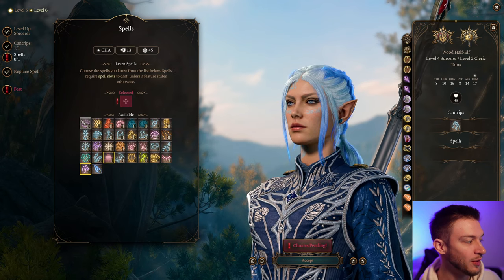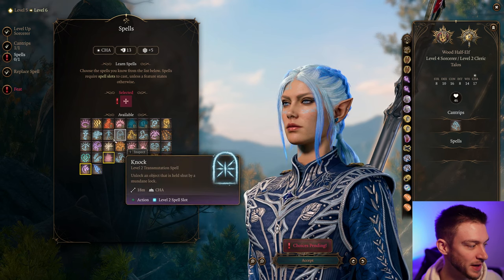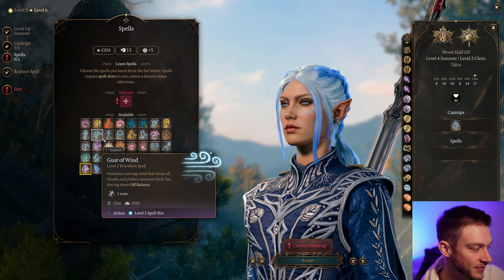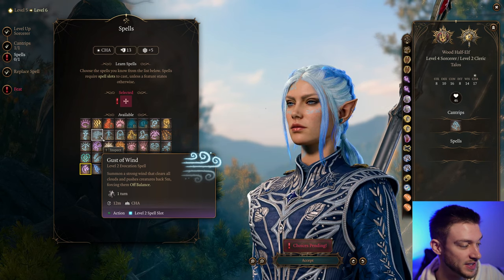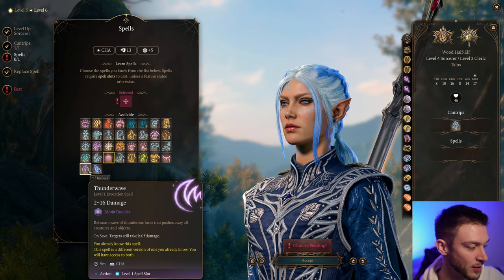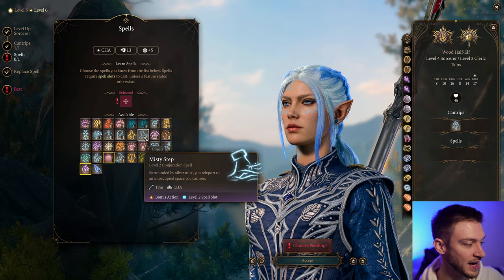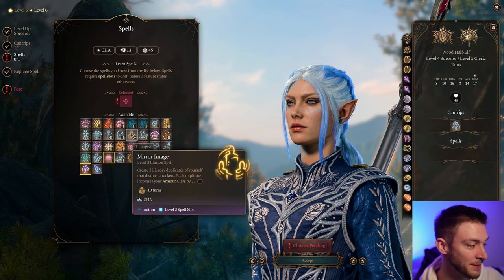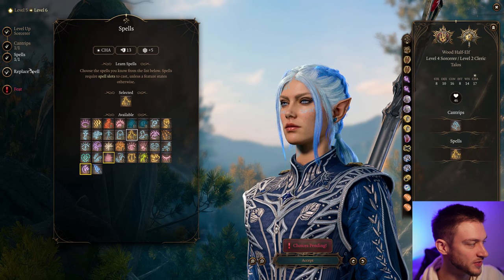For our next leveled spell, we can go with Cloud of Daggers — it's not a bad concentration to put in doorways sometimes. But Invisibility has its usefulness if you want more utility and defensiveness. Gust of Wind can be nice too; it pushes back five meters and makes them off balance, so you can push things off cliffs. We also have Thunder Wave that will do that. For the level 2 spell slot, Mirror Image is probably the better choice — duplicates increase armor class by three.